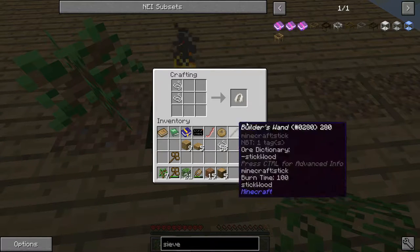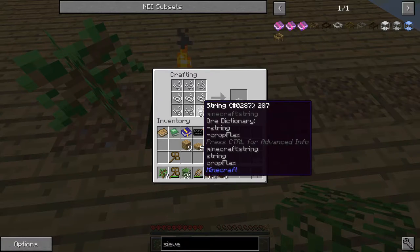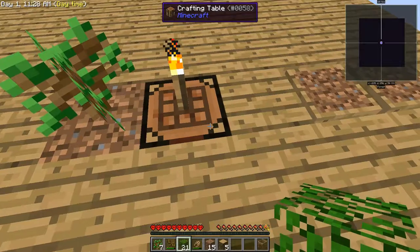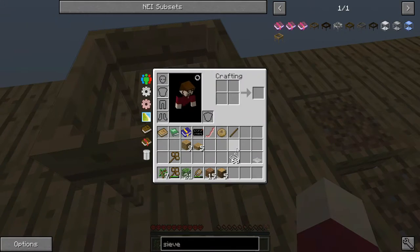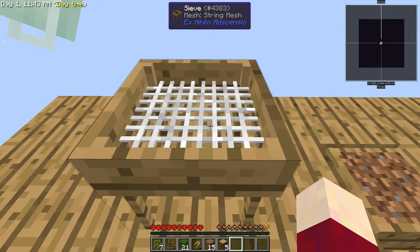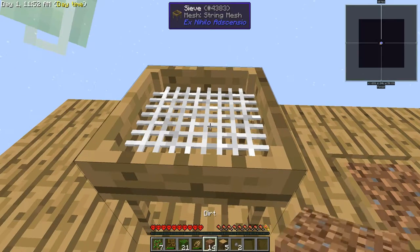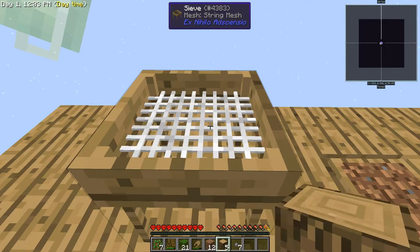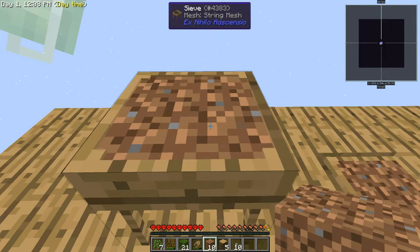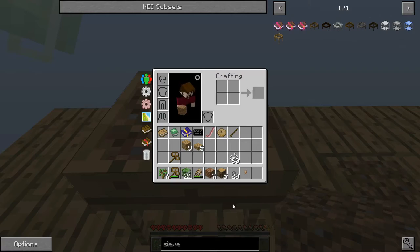There was also a fuse from Steve's something. Anyway, we're going to put this string mesh into the sieve and sieve some dirt. That gave us stone pebbles - what we're really looking for is seeds. Come on, give me some seeds - no, just stone pebbles. We got a jungle seed, and now an oak seed, but those are still tree seeds, not food. We need food seeds - seeds for wheat or something.